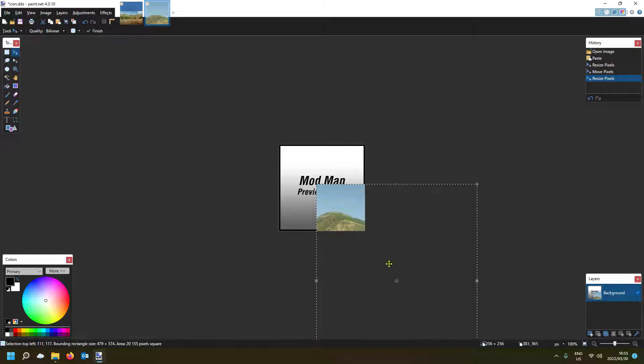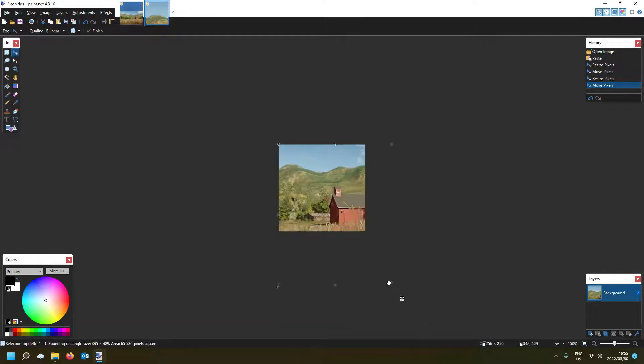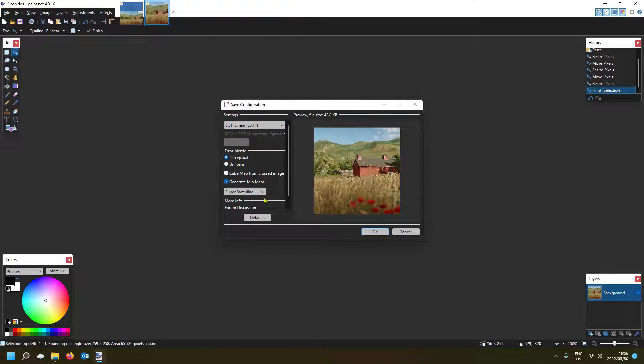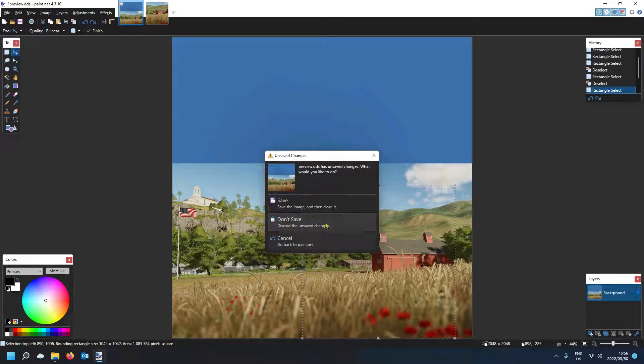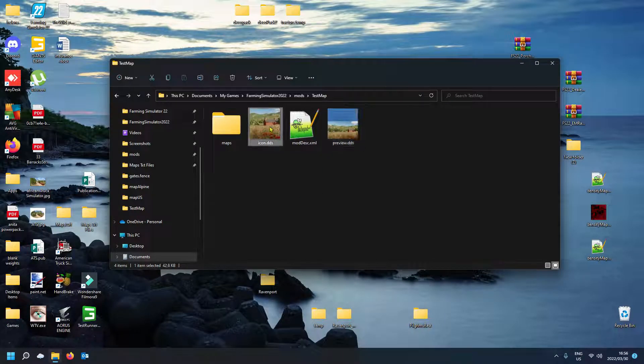Go into your icon file and press Ctrl+V. Select 'Keep the canvas size.' Because we made the selection square, the aspect ratio now matches our icon. Bring the top corner to fit, then grab the bottom corner and bring it into the bottom corner of the canvas to cover the whole area. Once the whole thing is there, go Save — make sure it's still DXT1 — click OK, and there you go. You now have your preview and your icon all sorted out.